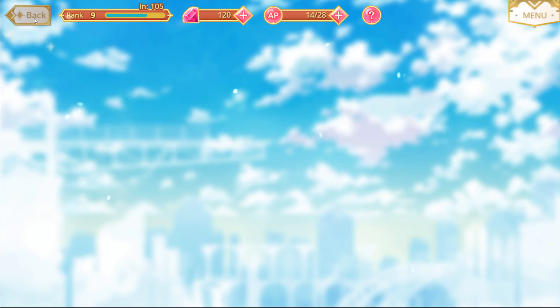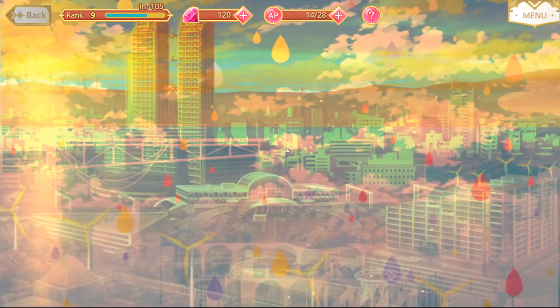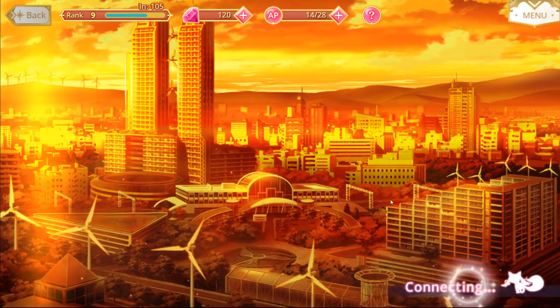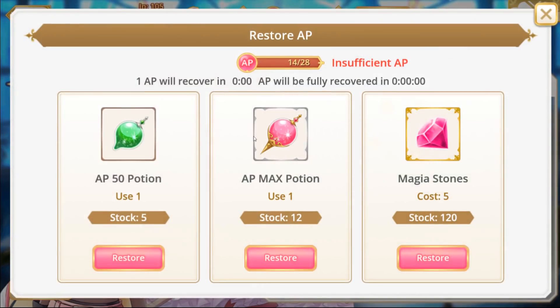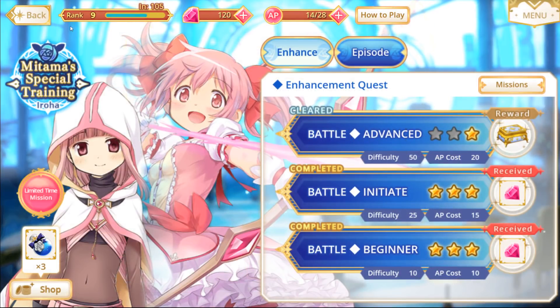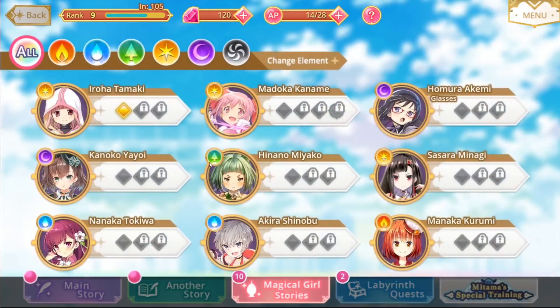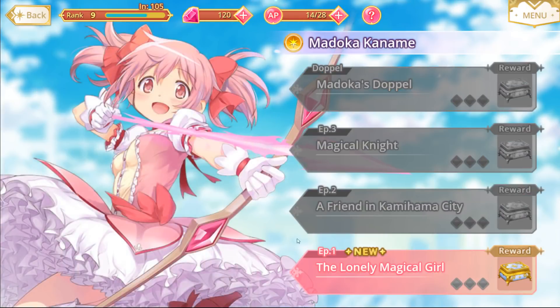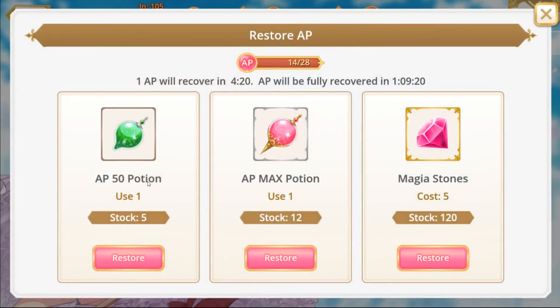So basically, if you get a really good ally that can carry you through the Mitama special training, by all means use that ally. If you're getting a crappy ally, I suggest you focus on clearing the Magical Girl stories. The reason for clearing the Magical Girl stories is that if you do three of these fights, it actually gives you an AP 50 potion.